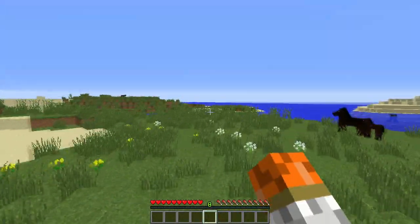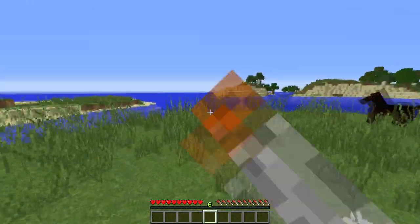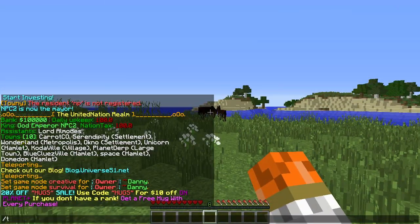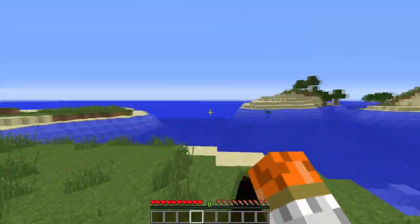You have option A and you have option B. Option A is: do you want to join a town? Or option B is: do you want to make a town? If you want to join a town, all you have to do is type slash T join and the name of the town. After you do that, you can select which town you want to join.